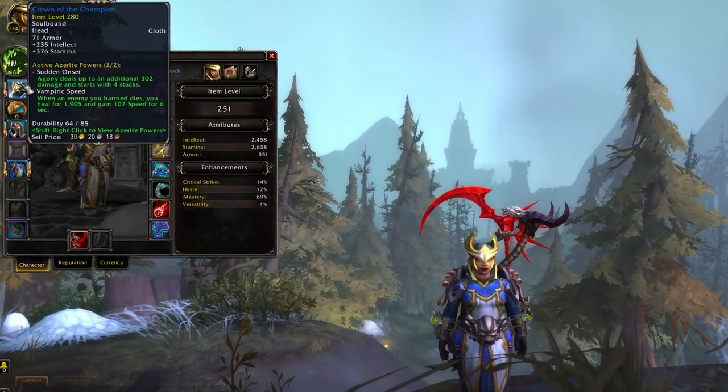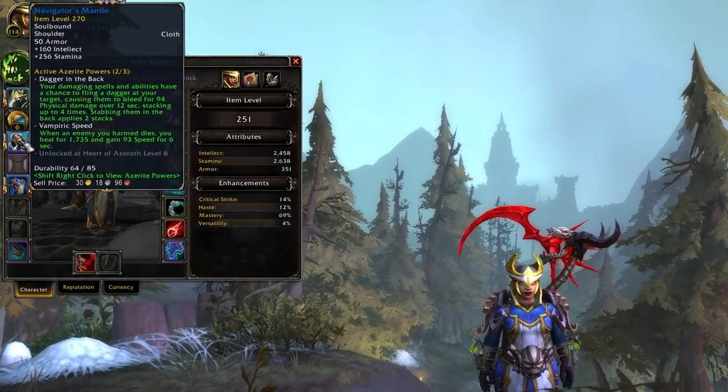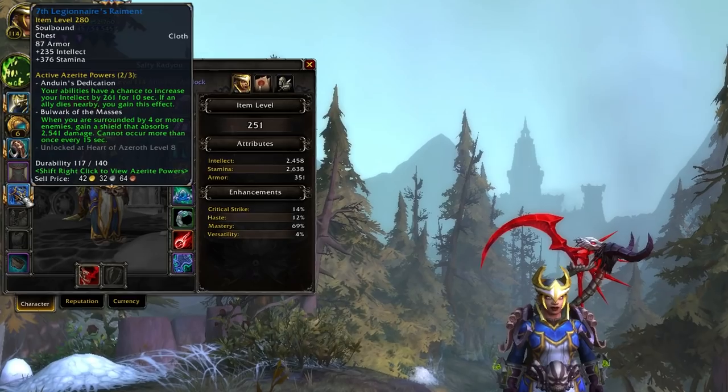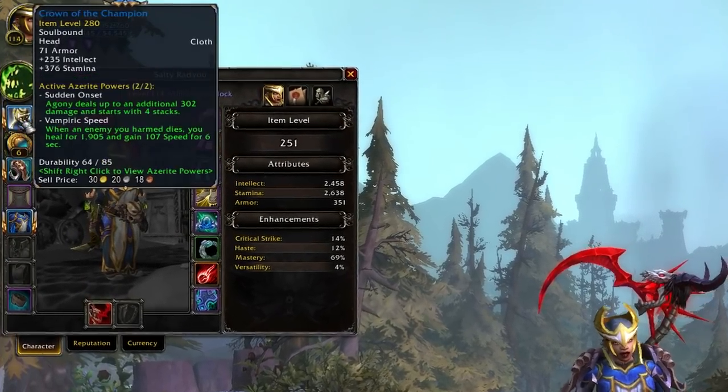Keep in mind that we're getting a new feature called Azerite Armor. This is special armor tied to your amulet, head, shoulders, and chest, so preferably you want to hang on to legendaries that aren't in those slots.